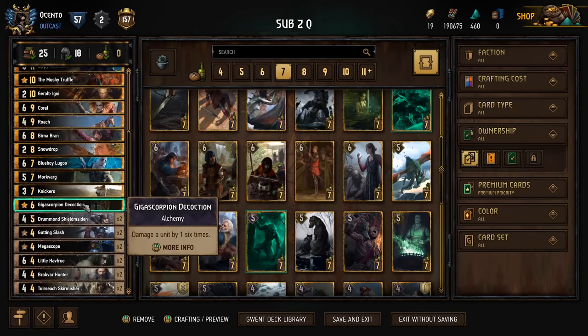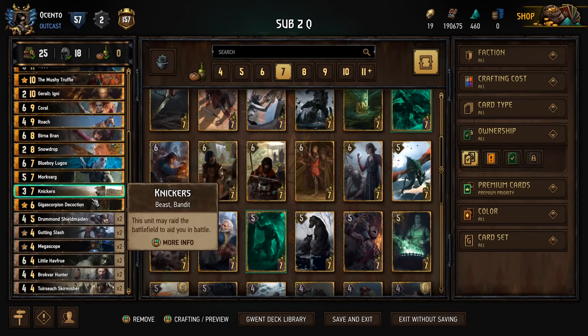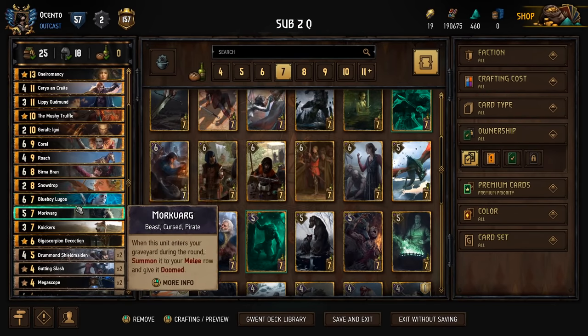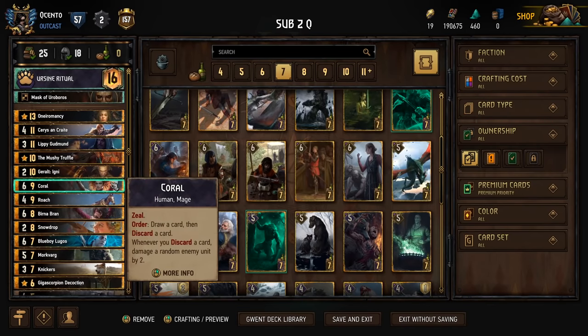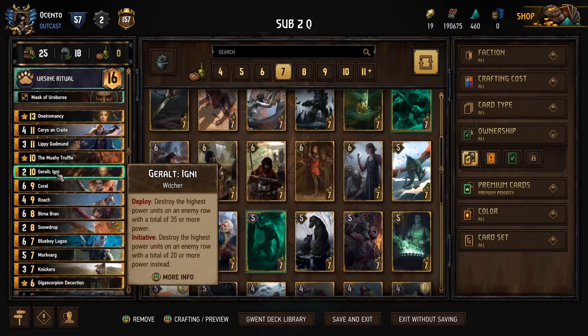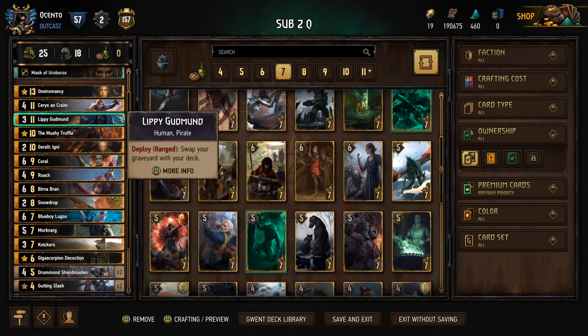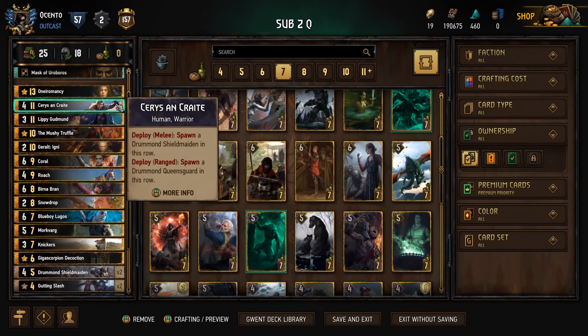Before I made my previous version of the deck, the whole Saskia combo wasn't a thing. I see that people are still playing it, so I took out the Vilcarl and put the blue boy in for a little bit more offensive control. And of course we have answers to cards in hand buff decks with the Giga Scorpion and Gutting Slash - those are going to be good against their engines and carryover. Blue boy can assist with that too.